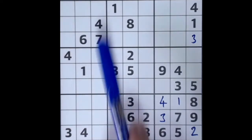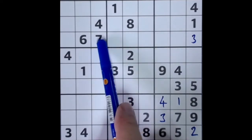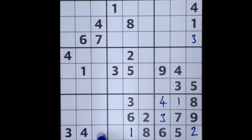This one blocks all the way down this column here, and this one blocks across here, so a one has to be fitted into that location there. The missing numbers along this row now are seven and nine, and we can see the seven from up high blocking all the way down this column, putting a seven into this space and a nine into that square there.